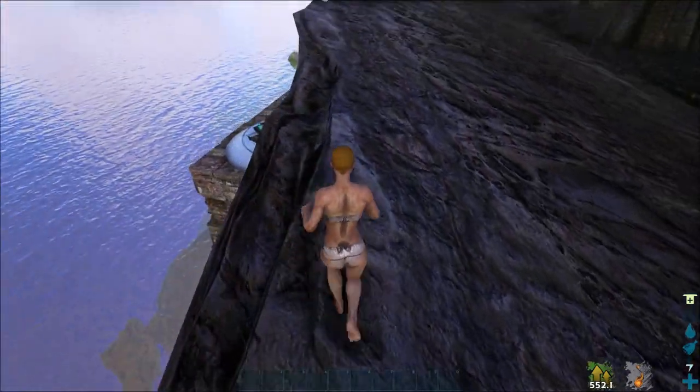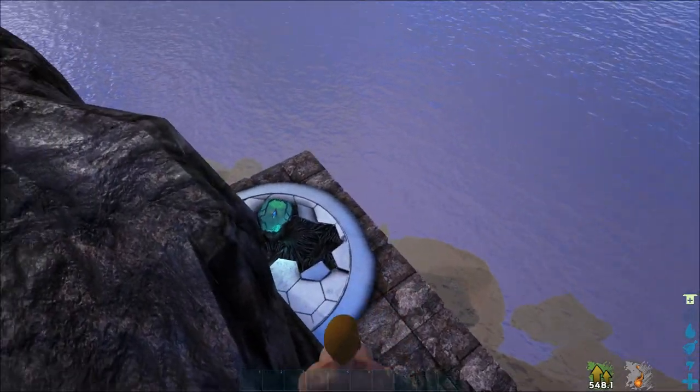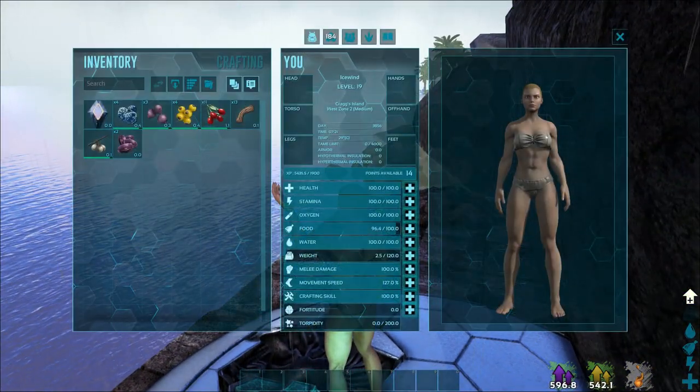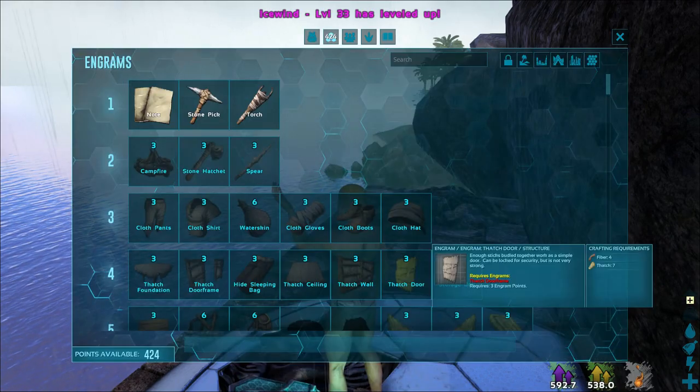There is an Explorer node here. Yeah, that's it. You need to jump here. Take the node. Check the inventory and we have 14 more levels. Let's move points into Speed.